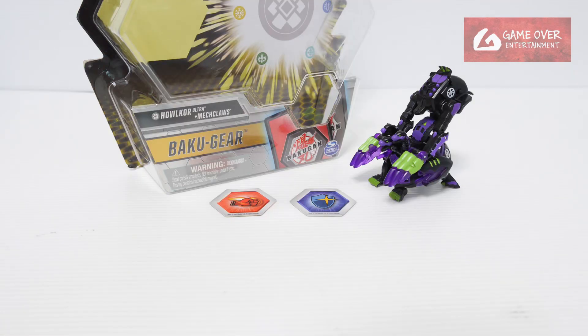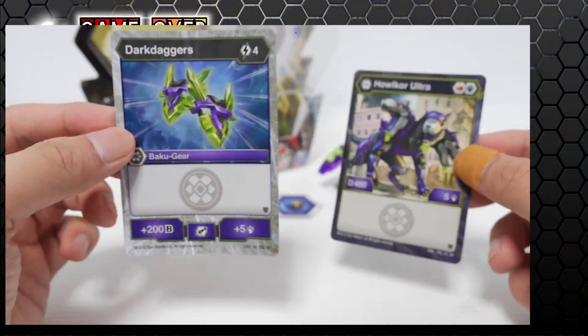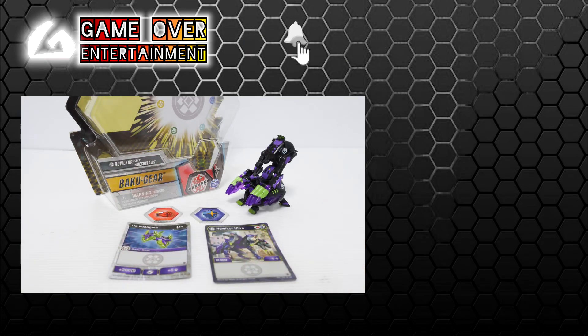So this has been my unboxing of Darkest Haukaw Ultra with Magclaws. We have these two cards - the character card and the Baku gear card, which is different from the Ultra single version. This has been my unboxing video for today. Thanks for watching - if you enjoy this content, please click the like button and subscribe. See you in the next video.